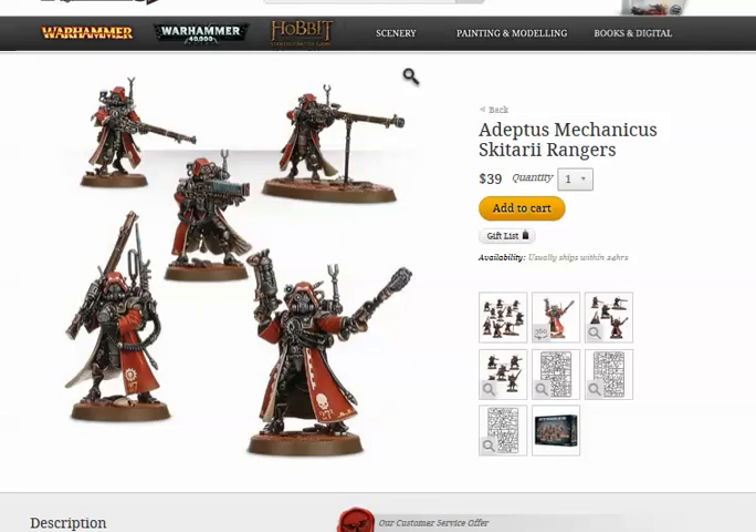The Vanguard Alpha can take ranged, melee, special issue wargear, and Relics of Mars. Two models in the unit can take a special weapon, and if there's 10 guys, you can take a third. There are three special weapons: the Arc Rifle, Trans-Uranic Arquebus, and Plasma Caliver. They all cost between 15 and 30 points each.